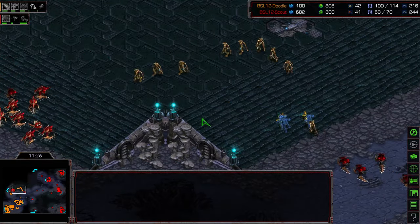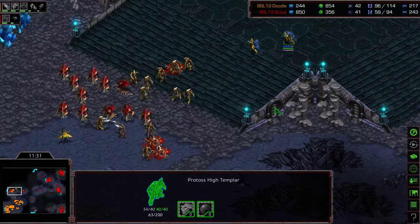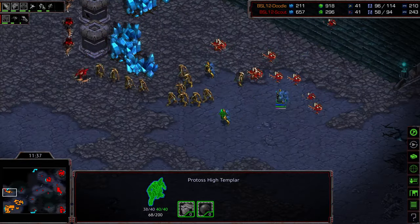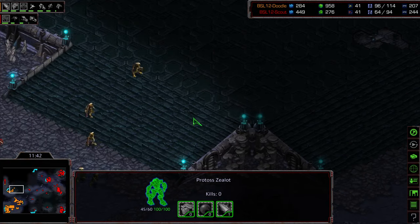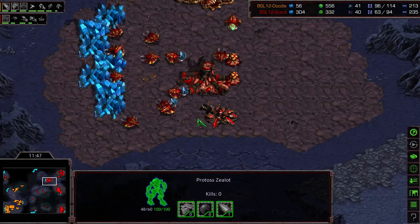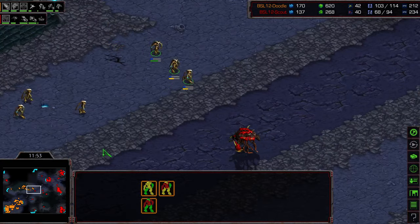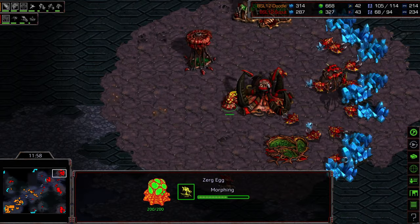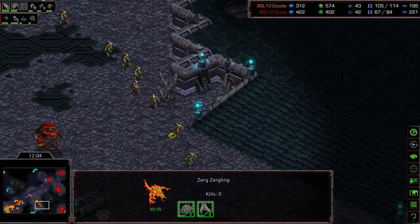Scout ignores it, realizing that psy storm was expended, and engages the rest of the zealots — that denies Doodle's third. Some zealots sneak around from behind, exposing some High Templar to reinforcements. The hydralisks get taken out in a pincer from Doodle. The High Templar remain. This is a tentative position for Doodle — he has to commit or try to establish a third. Scout's economy continues to roll but he's having trouble assembling a cohesive army.